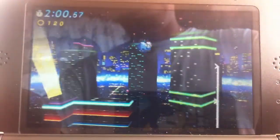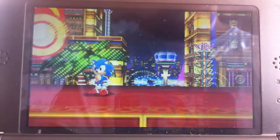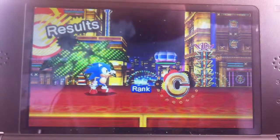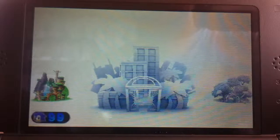The springs and bumpers — the bumpers will actually give you rings instead of points this time. In the original it gave you one ring, or rather 100 points which is the equivalent to one ring in the final score bonus. But if you hit the bumper here, you'll get one ring directly.